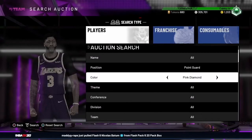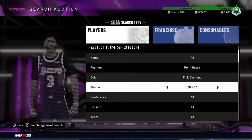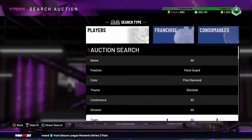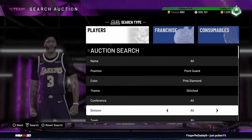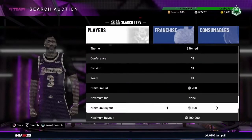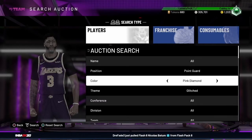For the next filter, put the color to Pink Diamond, the position to Point Guard, and move all the way over to Glitched. Then set the maximum buyout to 100k, minimum buyout at 500, and move the minimum bid up 50 every time. With this filter you're looking for Pink Diamond Point Guard Nikola Jokic, Giannis, and LeBron James. This filter is a solid win for anyone wanting to add a glitched Point Guard to their squad, though it is quite rare since those cards aren't in packs that much.